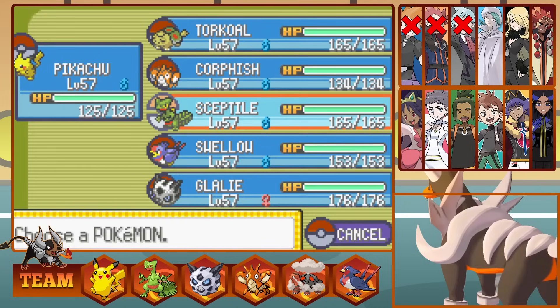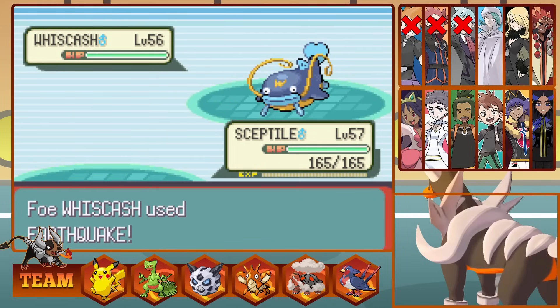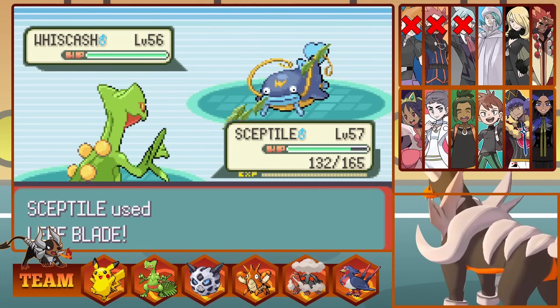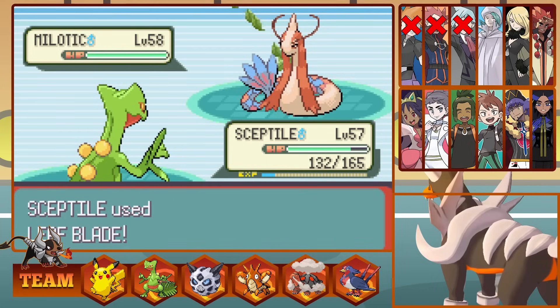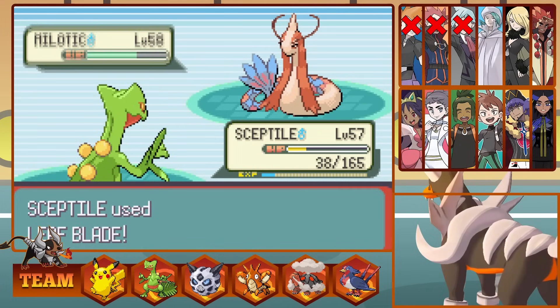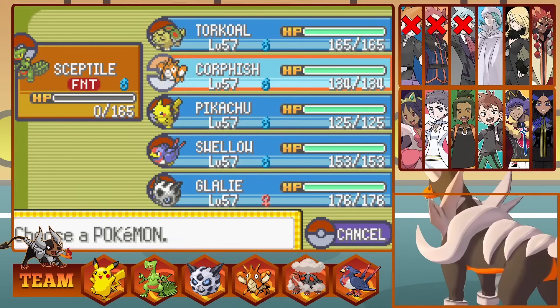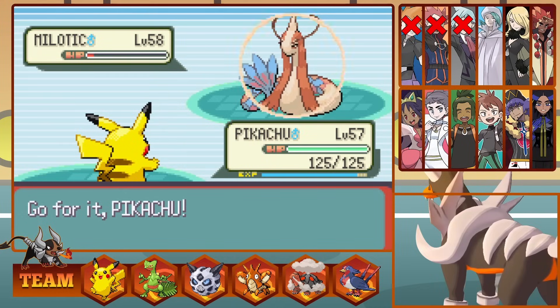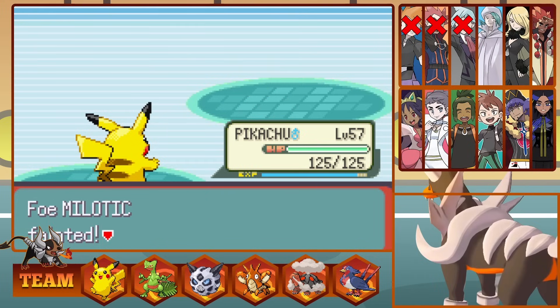Now it's Milotic. Sceptile does a Leaf Blade for good damage but it tanks it nicely as it's so bulky, and Ice Beams us to nearly death. We Leaf Blade once more, bringing Milotic to the red, as an Ice Beam brings down Sceptile. If Wallace heals we're in big trouble, but thanks to the berry that Milotic has, it brings it out of Full Restore range, and Pikachu takes it down with a Thunderbolt. Next out is Tentacruel — it's pretty bulky, so it survives an electric attack, but misses a Toxic, so we take it out with Thunderbolt the next turn.